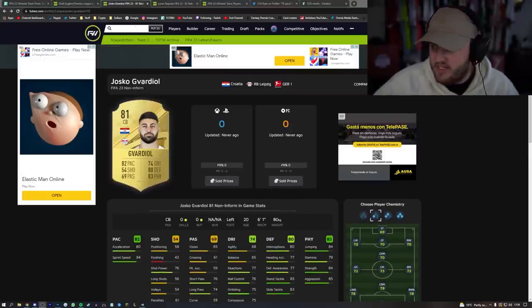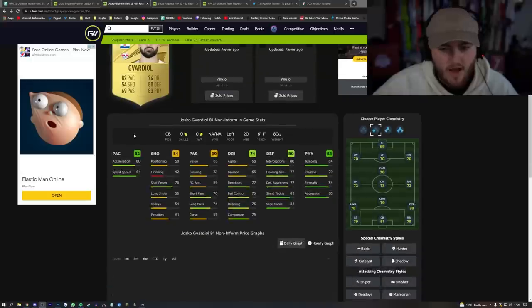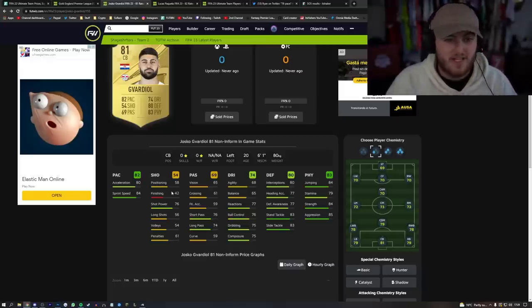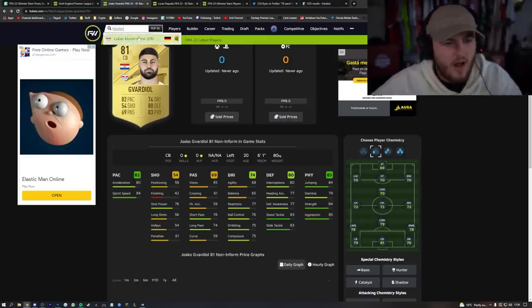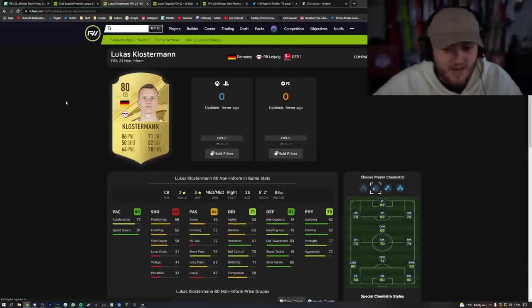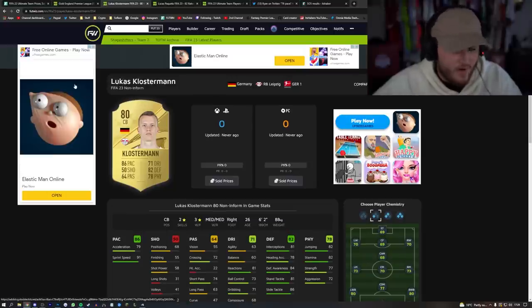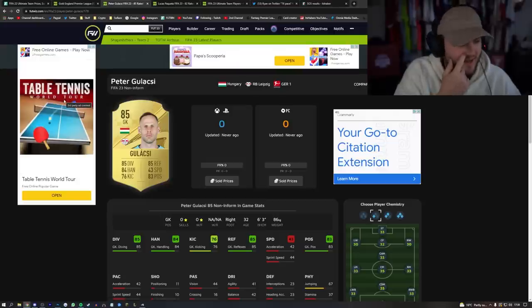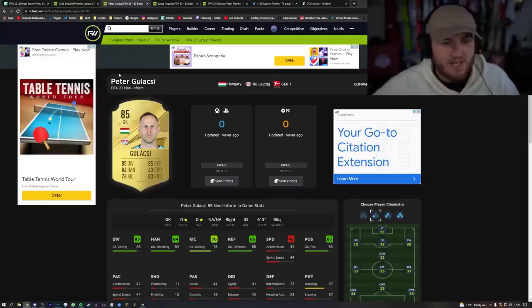The Bundesliga always has these OP CBs to be fair, but this card's looking good. Cavadio — I like it. Agility and balance easily upgraded with an engine card as well. Klosterman's looking good too — 80 rated, 86 pace. So we're going Leipzig then. Galaxi — 85 rated. I'm feeling like you've got your three Leipzig players: Galaxi, Klosterman, and Cavadio for your starter teams. That's a really strong start right there. I like that a lot.